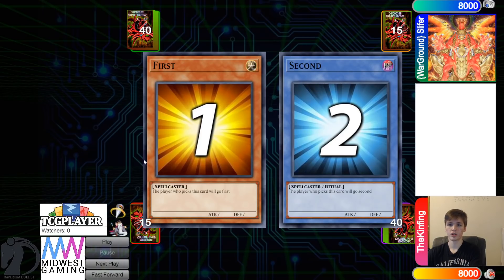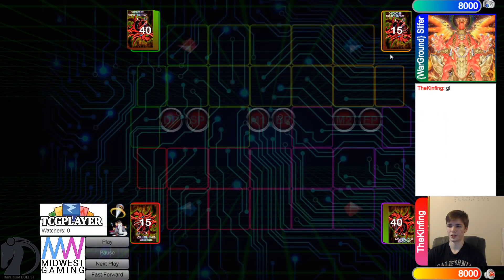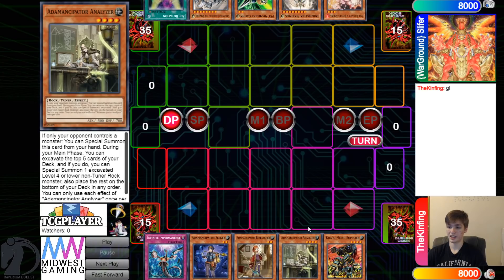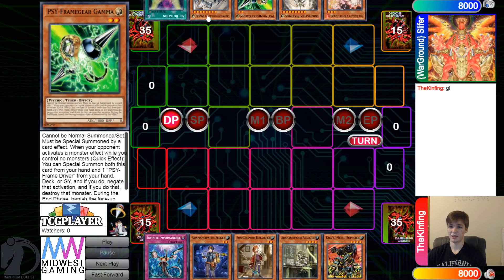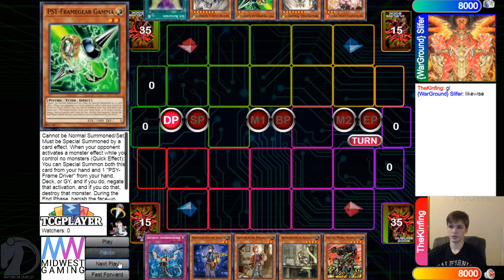Looking at deck counts, we got 40 versus 40 — gotta love to see it. They're going to decide to go first. They both have Slifer Sleeves. Opening hands: we have Imperm, Seeker, Researcher, Analyzer, Supplier — wow, this is good. They even have an Imperm going second. Then they have Ash, Maximus, Gamma, Knight, Set Rotation, so they do have multiple hand traps.